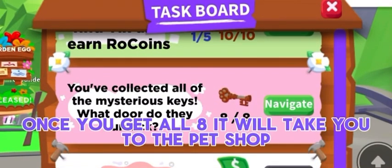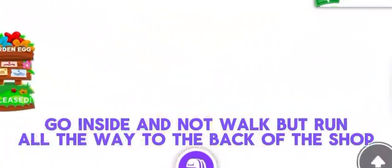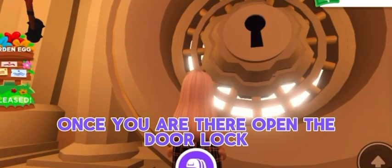Once you get all eight it will take you to the pet shop. Go inside and not walk but run all the way to the back of the shop. Once you are there, open the door lock.